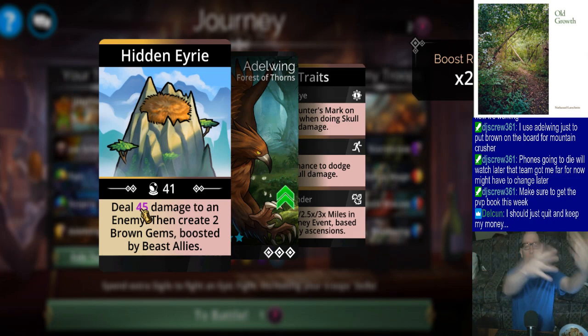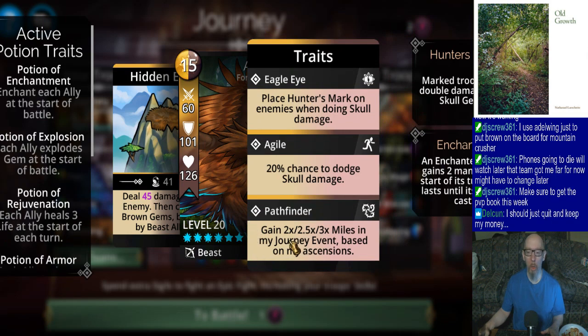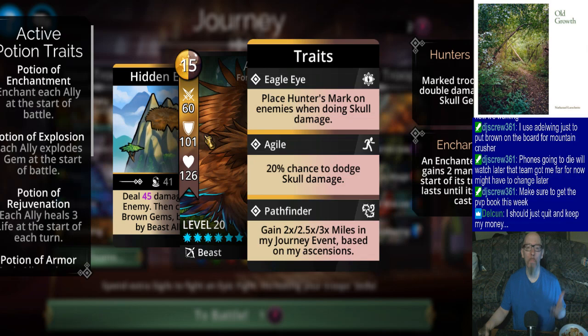They won't just roll back the change - they'll give you some option instead, like 'instead of create two brown gems, create a brown and a yellow gem.' Just fix the problem. They'll say 'well now it takes brown, yellow, and green mana' - they won't knock the cost back down to 11 like it used to be. Or they'll offer some other change, maybe 2.5, 3, 3.5 - but the troop is still gonna be useless. They won't revert the change.